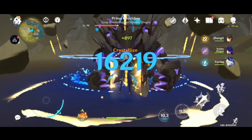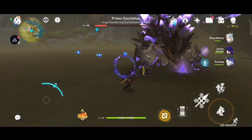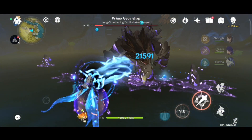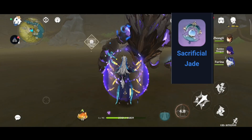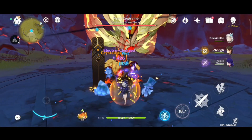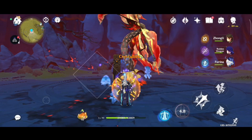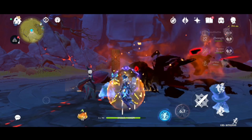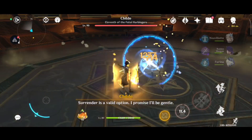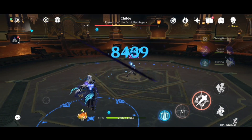Now moving on to new wallet's build. The very first thing is the weapon. His signature weapon, the Tome of Eternal Flow, is the very best weapon for him — it not only gives attack but also a huge 88% crit damage. If you're not getting the Tome of Eternal Flow, then Sacrificial Jade is also a good weapon giving a great 36% crit rate. If you can't get either of those, you can go for the Last Prayer of Sacred Winds which gives a 23% crit rate. For the four-star category, the best weapons are R5 Widsith and Prototype Amber — Widsith gives 25% crit damage and Prototype Amber gives a lot of HP bonus, which new wallet needs a lot of.